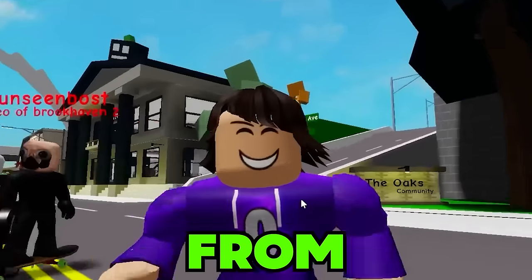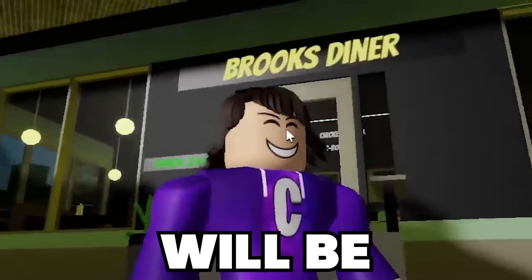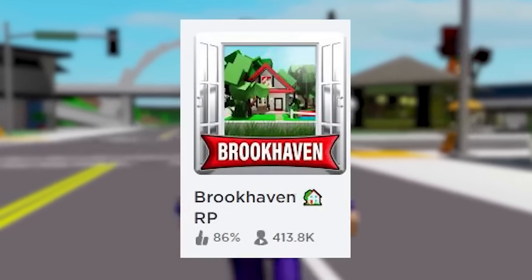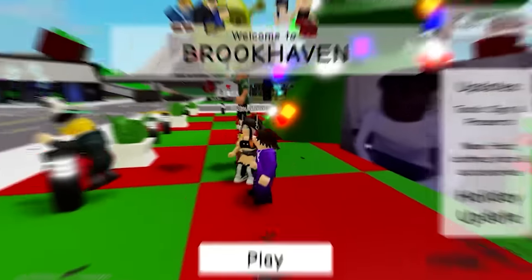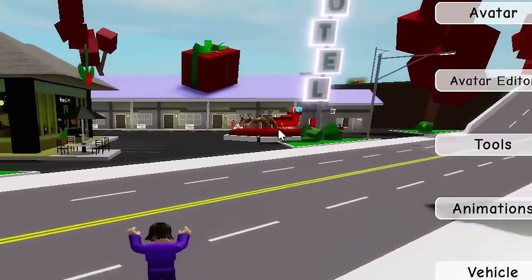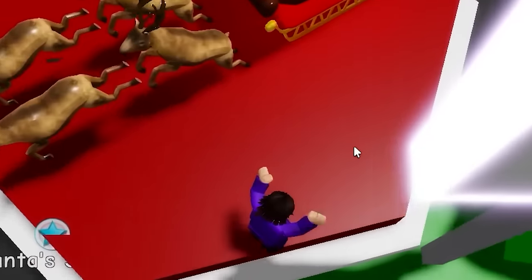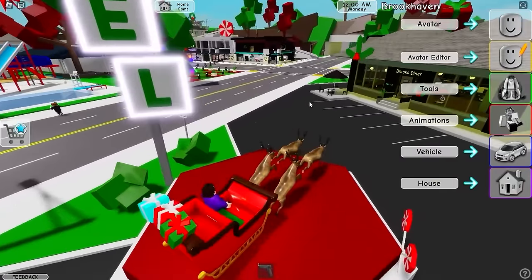There were many things removed from Brookhaven, and I'll be doing many Brookhaven videos. At the end, we'll be going to a creepy Brookhaven place you didn't know about. The first thing removed from Brookhaven is the Christmas Sludge. It was literally right here on the map — as you can see in this Christmas Brookhaven version, there's a Christmas Sludge with reindeers, and you could ride it in the sky.